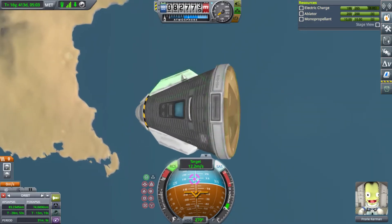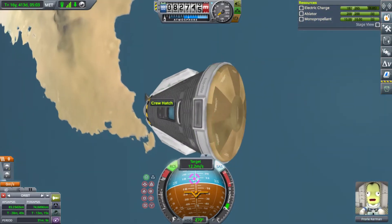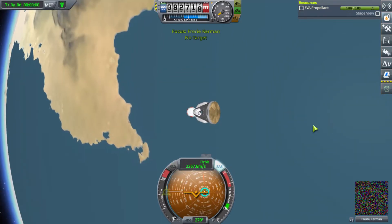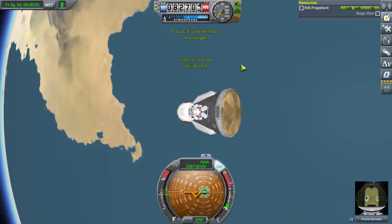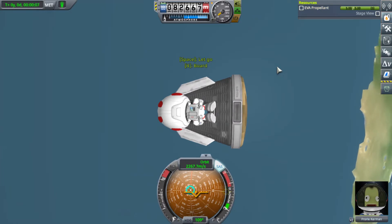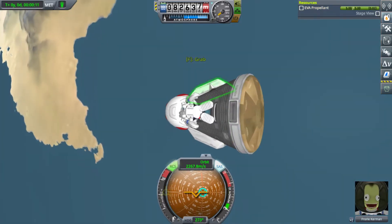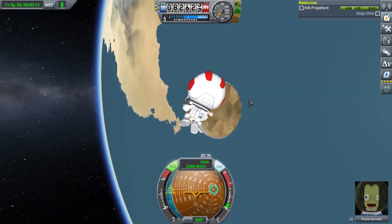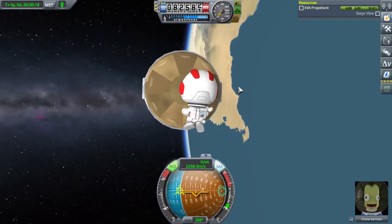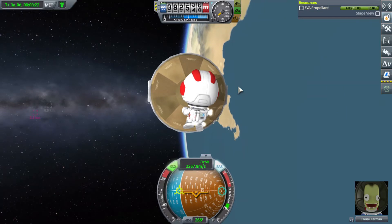I've seen this online when folks have had trouble getting into orbit or getting out of orbit. One option is always to tell your Kerbal to get out and push. So I need to get my periapsis below 70,000 meters. Right now it's at 74. Let's see what happens. My craft is facing retrograde and it's locked to retrograde, so if I nudge it, it should stay oriented in the correct position. Let's see if I can push.